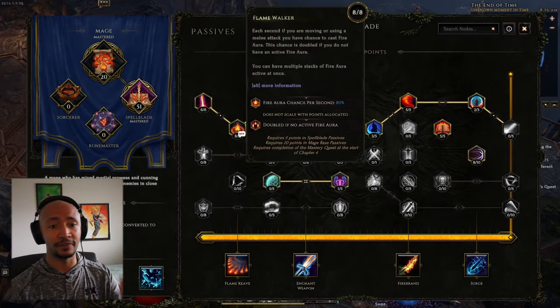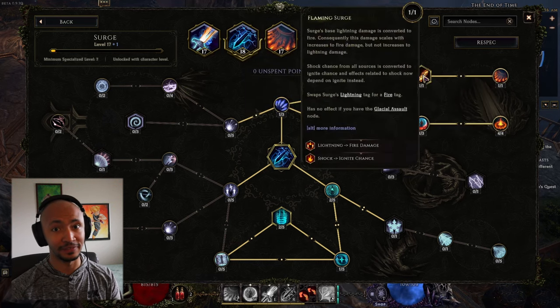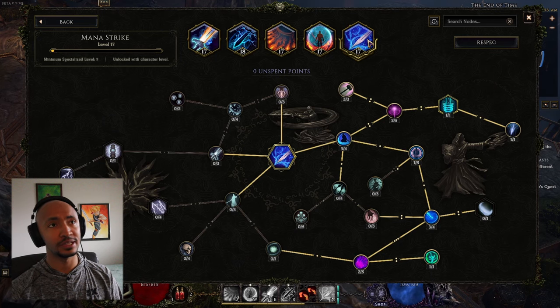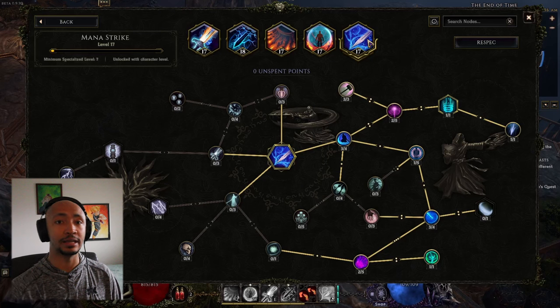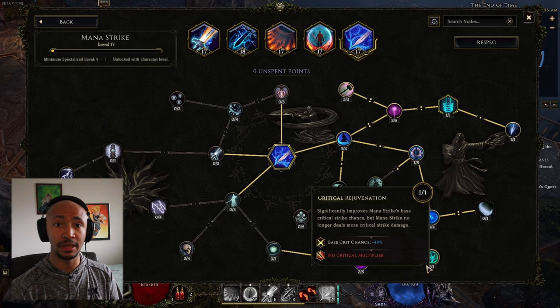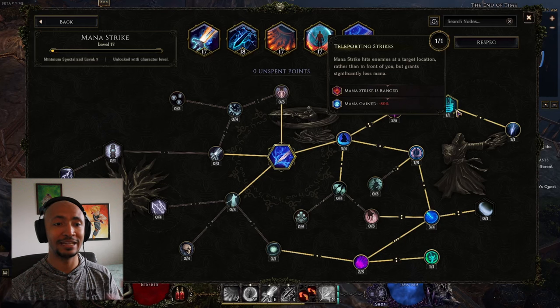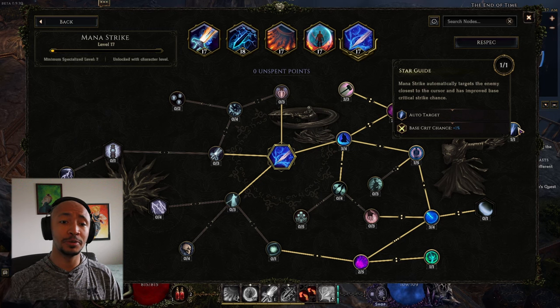I always wanted to make a Spellblade with fire aura, and I saw the combination of the storm battery node, the fulmination node, the flaming surge node, and the pyroclasm node. But I tested it and realized I can't really be using flame reeve because it costs too much mana to sustain. Mana strike is the only way to sustain that much mana while keeping up high DPS. I was full on mana and didn't want to micromanage it, so I kept mana strike as the main skill, buffed its damage as much as possible, put on auto-target so we never have to aim — it plays like a gem.